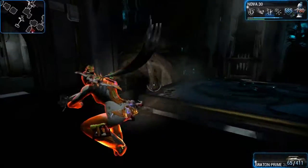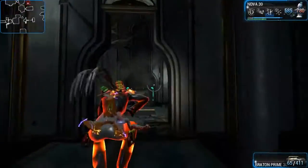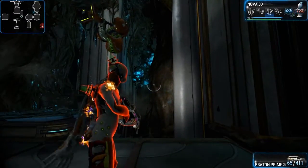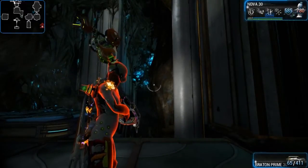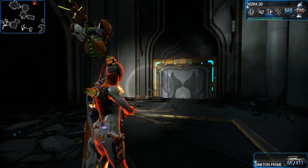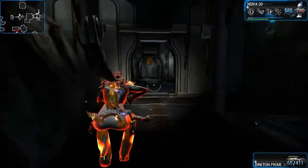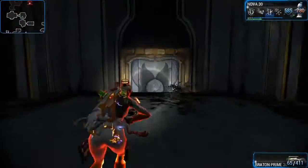Because of the mutagen samples going into the Derelict, you have to come into the Derelict Void and start hunting out these rooms. Golem nav coordinates and the mutagen samples — you've got to come to the Derelict because it's the only place they drop. Normal nav coordinates drop everywhere but the Golem ones you've got to come into the Void to get. Thanks for watching and I'll catch you next time.